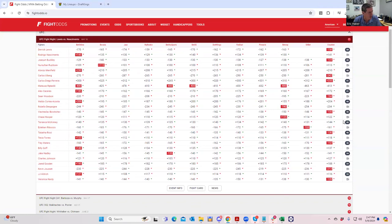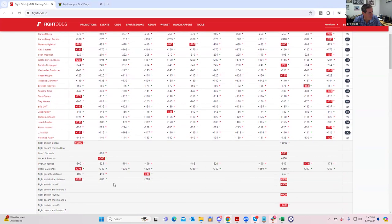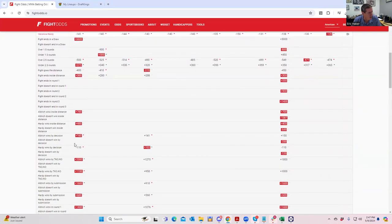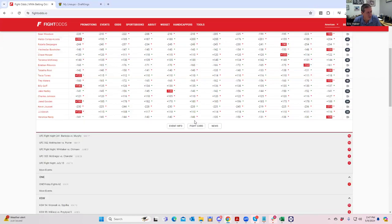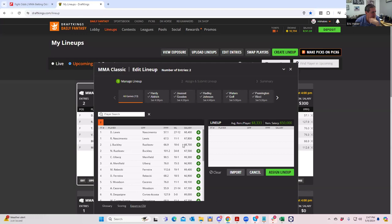Let's get started. JJ Aldridge versus Veronica Hardy — this is clearly one of the fights to avoid. Neither fighter has particularly great line value relative to their price, neither one has a particularly good inside-the-distance line (plus 400 or plus 700), and neither one has particularly great wrestling upside. As far as the metrics go, this fight is just a complete fade.